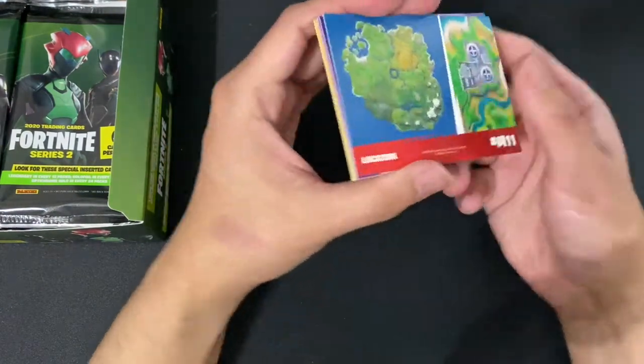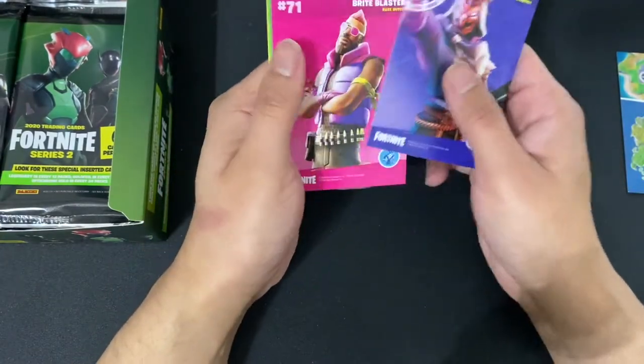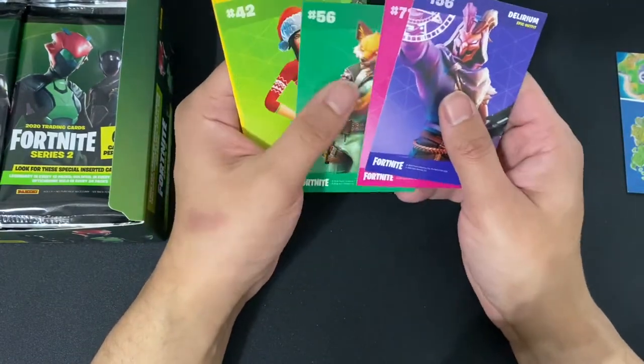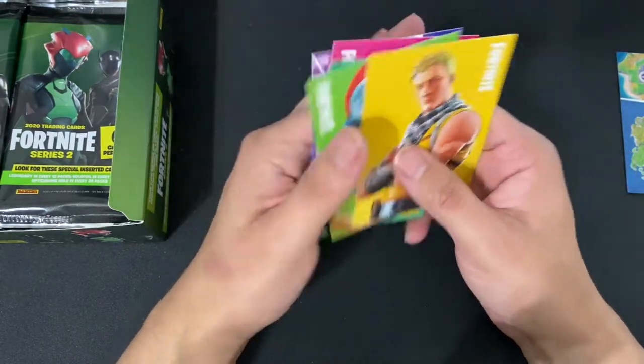Alright, first pack. Here we have a map card. We have Delirium, Bright Blaster, Phoenix, Jolly Jammer, Cabbie. Any holos? No holos.